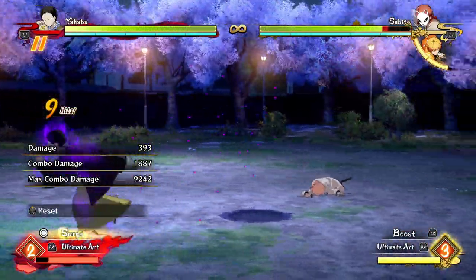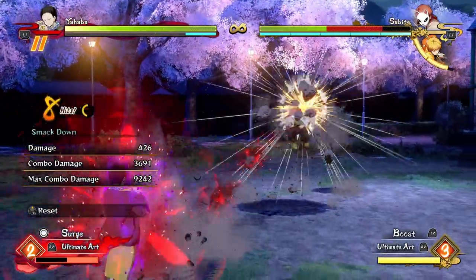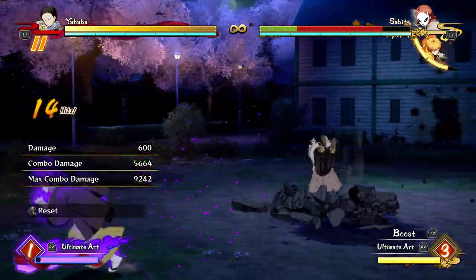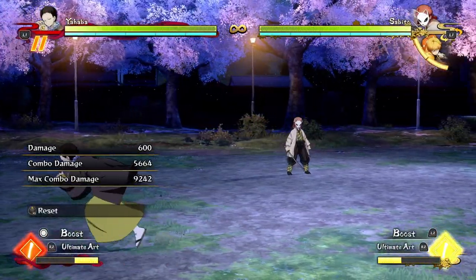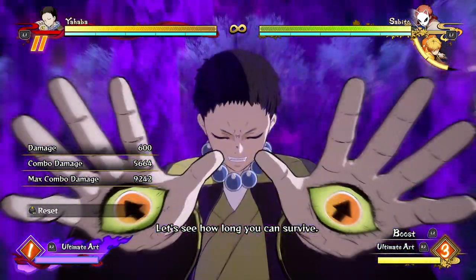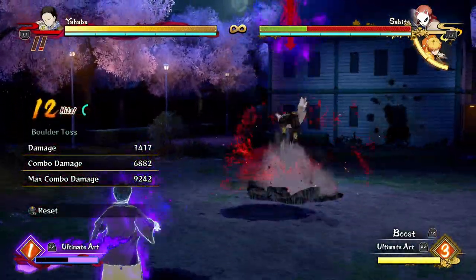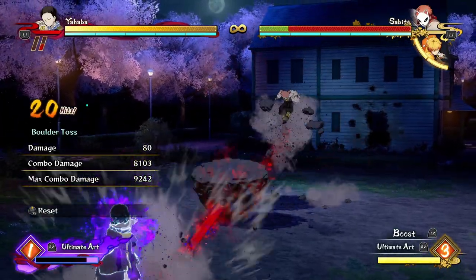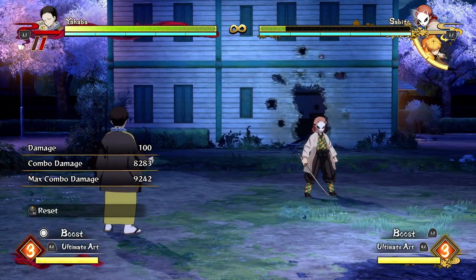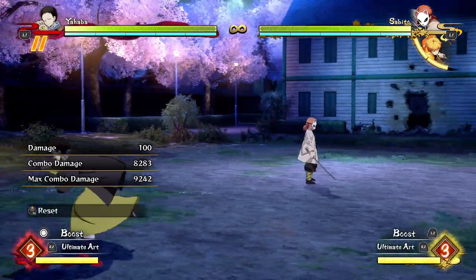In boost mode you get a little bit of extra damage at the end of your attack string, but you're not really going to want to go for normal attacks — you'll want to go for your special moves because they'll be doing even more damage and you'll have just built all your meter back. If you can go into surge mode, you get all your meter back again with unlimited meter. In surge mode, even without throwing an ultimate, this is nearly a touch of death, and against characters that take more damage, it is a touch of death without an ultimate — so surge is very scary with Yahaba.